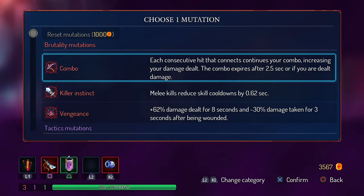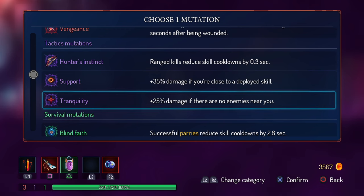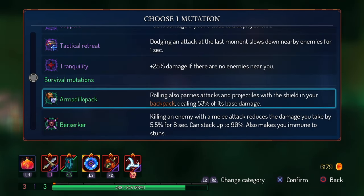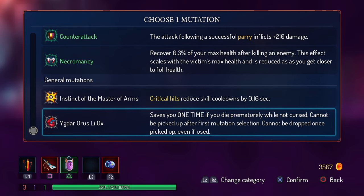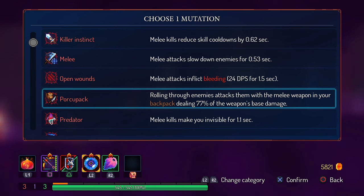Another way to maximize your build is to take mutations that match your primary color. Between each level you'll have the chance to choose or change your mutations — overarching bonuses or effects that customize your build. Each color has mutations that complement that color's style. For example, Tranquility is a Tactics mutation granting a damage bonus when you aren't close to enemies, and Killer Instinct is a Brutality mutation granting skill cooldowns on every melee kill. As a beginner, use mutations in your main stat or from the colorless section at the bottom of the list. Each color has three basic mutations and their effects scale with the amount of scrolls you invest in that color.